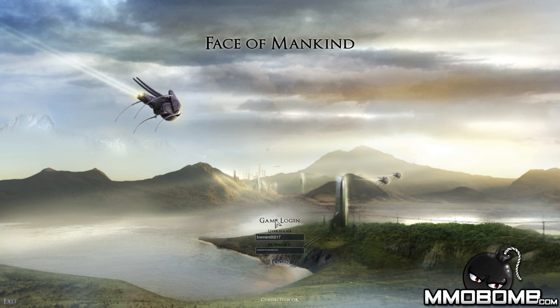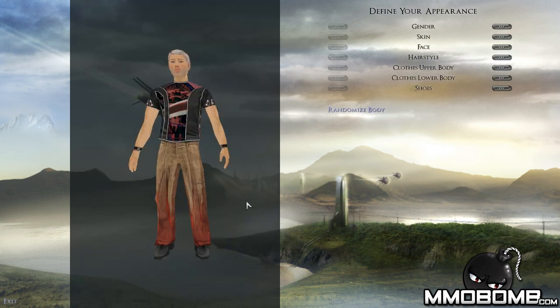Hello Internet. Magic Man here again from MMobomb.com with another first look video, and today we're taking a look at Face of Mankind — the free-to-play persistent world MMO brought to you by Duplex Systems and Nexion Technologies. This game originally came out in 2006 as a download retail box game, had some problems, but was later resurrected by both Duplex and Nexion, and now you have the free-to-play version here.